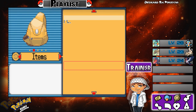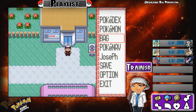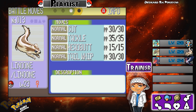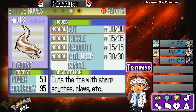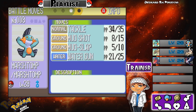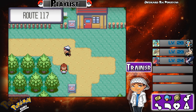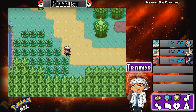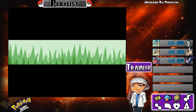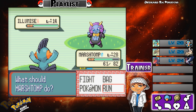I already have Rock Smash, so now I need to teach it to one of my Pokémon. I don't want to teach it to Linoone and I don't want to teach it to Marshtomp either, so I may get a new team member. Let's see what Pokémon we can find on this route — we find a Bug type, just run away.